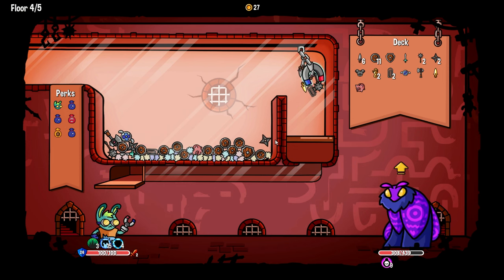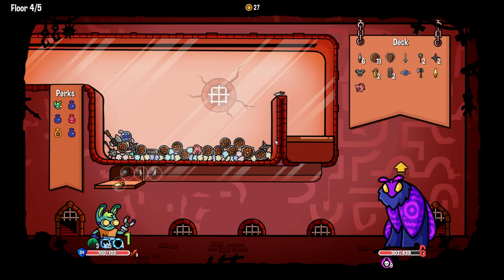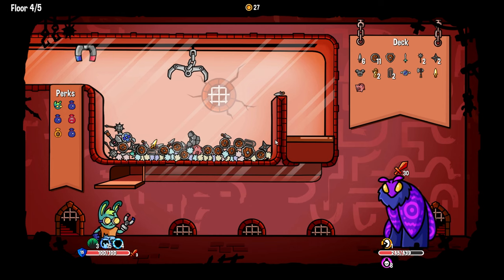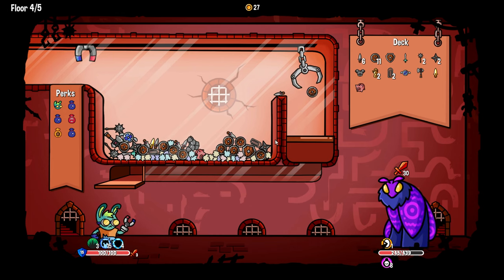I guess I want this piggy bank opened up too — more gold is good. We're also healing ourselves pretty well. He is reflecting, so we want to attack with dagger. I'm just gonna basically take a turn off here.